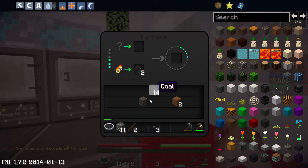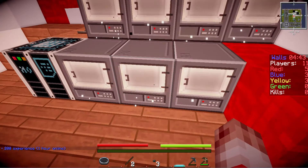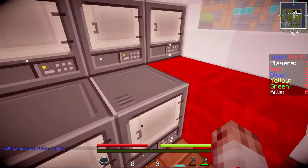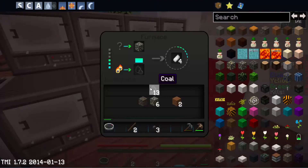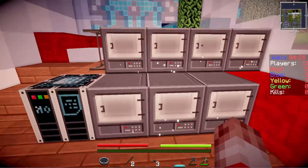Red team has 533 right now. If we team up with yellow we might have a chance, but they're not likely to agree to that. In past games our own teammates tried to kill us — so there's no way they're gonna team up with us. If our own team tries to kill us, no one's gonna team with us. I got an iron pick and I need to make an iron sword.